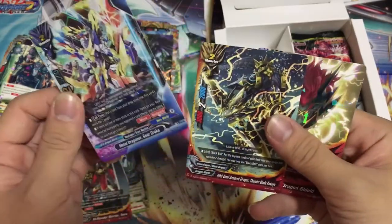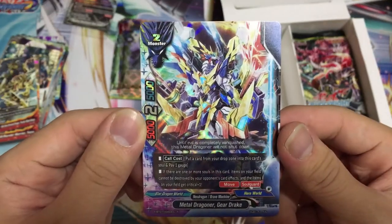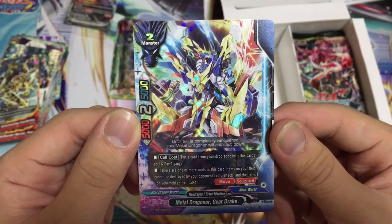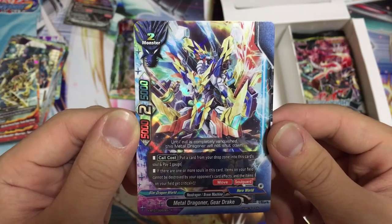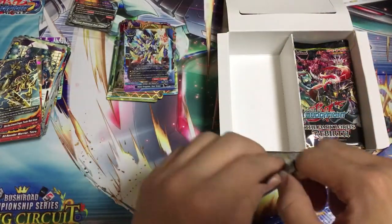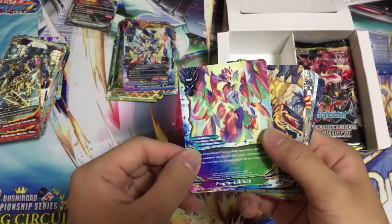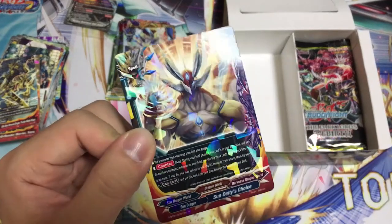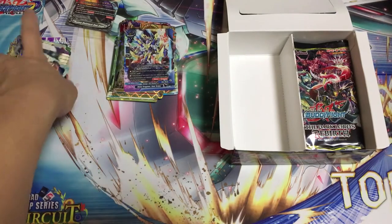And we got this card — this card is really crazy because it helps Hero Will so much. Put the top card of your drop zone into this card's soul. Pay 1 gauge — if there are one or more items in your field, items cannot be destroyed by your opponent's card effect, and items on your field get critical plus 1. This is just really good support for Kaizeron. Kaizeron cannot be destroyed — what could stop Kaizeron? Glad we have Hero Will support. Also combined with Bowsole, Sun Deity Choice — you guys read it up, you can combo with that card. It's really amazing.